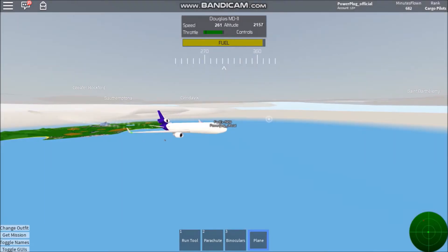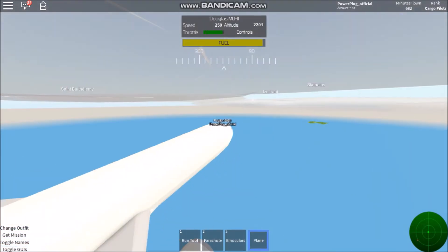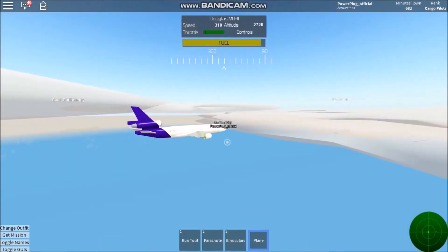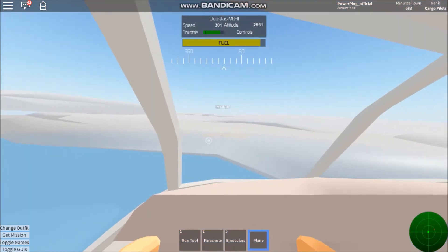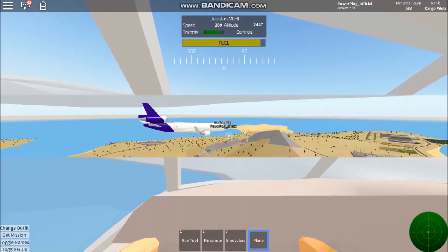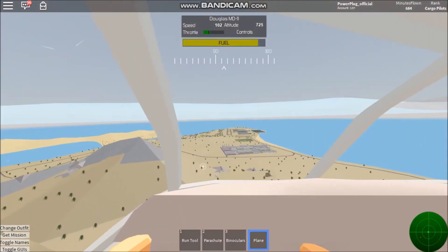We're now cruising at around two thousand feet. I'm going to pause the recording and come back once we're nearing the island that Islarani is on. Checking in midway through the flight — we are descending now. We're going to throttle back a bit and get ready to join the approach into Islarani.